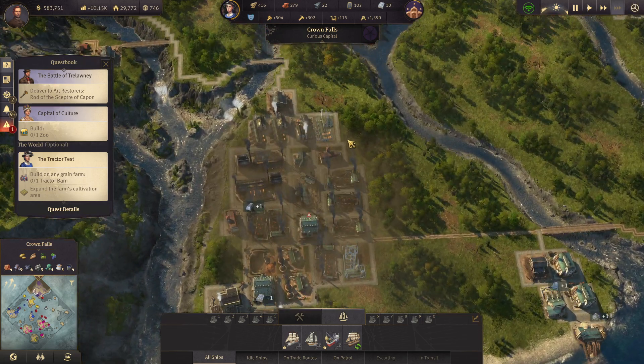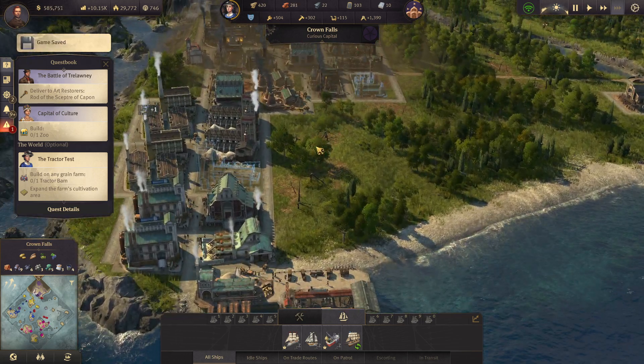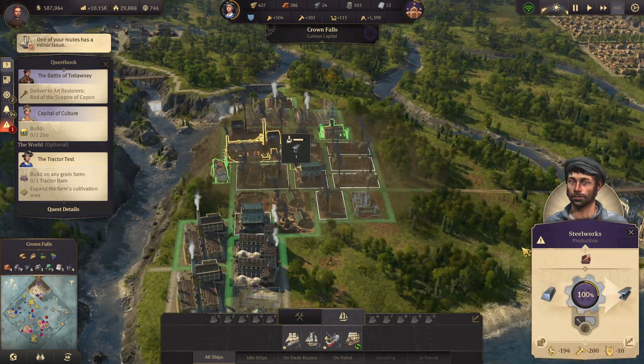This is my industrial area — I kind of like it that way. Two more steel beams — let's go. I just need so many steel beams for everything.